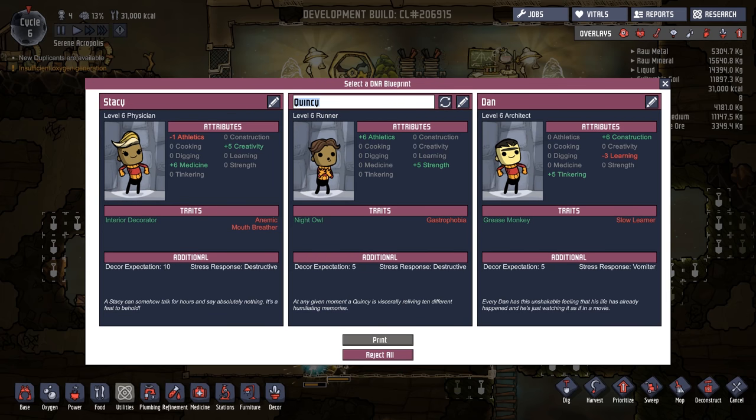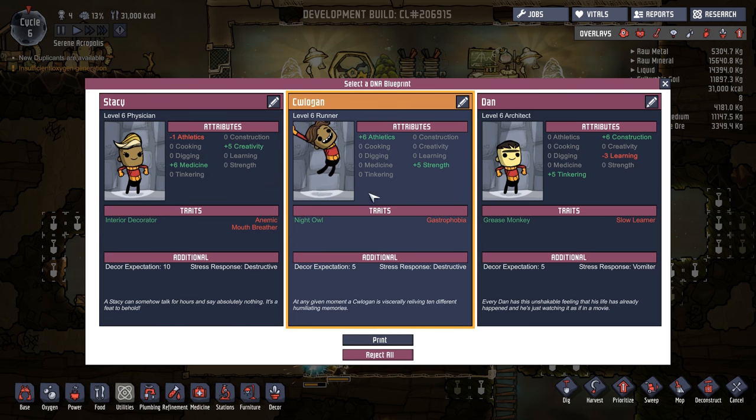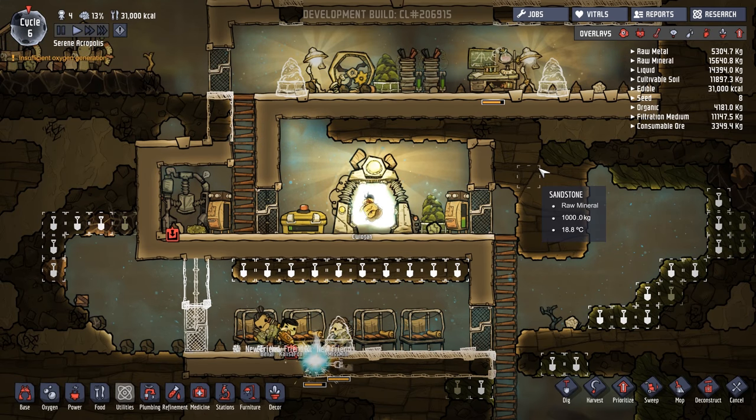Let us consult with Chaotrocles to see who they've chosen. And Chaotrocles has chosen... CW Logan. I imagine it's just CW Logan — let me know in the comments. Welcome to the colony, CW Logan. That brings us up to the point where all four of our beds are going to be used.